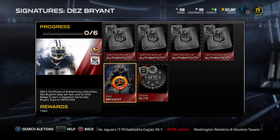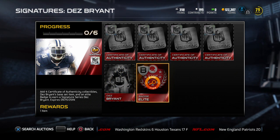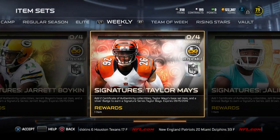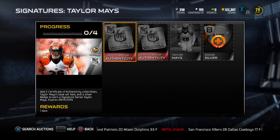Then you need to get the player's base item. So here, this Dez Bryant — you need to get his elite. And then lastly, you do need to get a badge of that tier. For this one it's going to be elite. If we head back and go to something like Taylor Mays, it's going to be a silver, and you see only two of the authenticity collectibles.